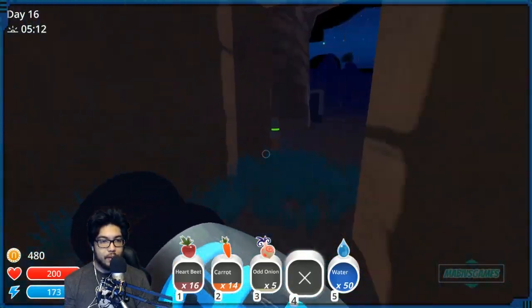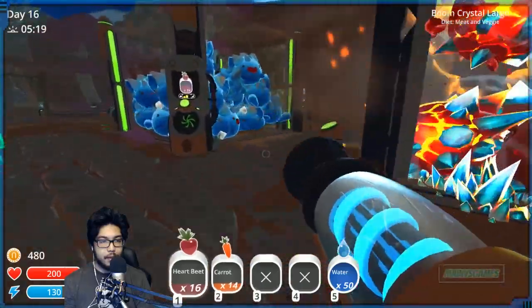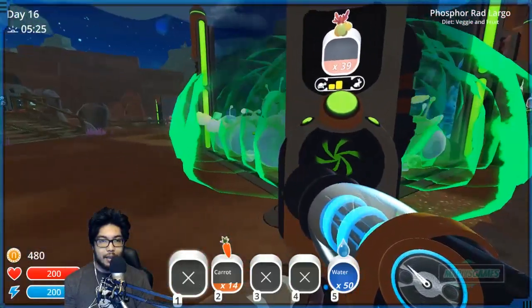We'll put these in the feeders and then go check our other slime drills. Let's see — enjoy the hot beats of hell. What do we got here? Look at that, 39 plorts.